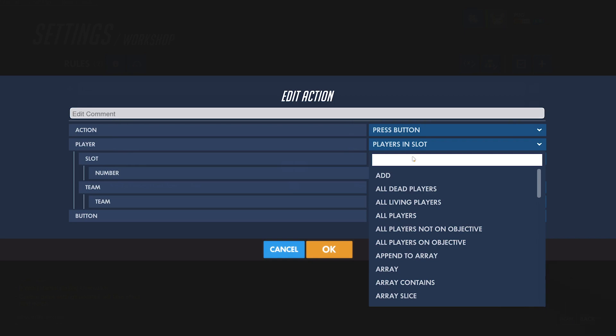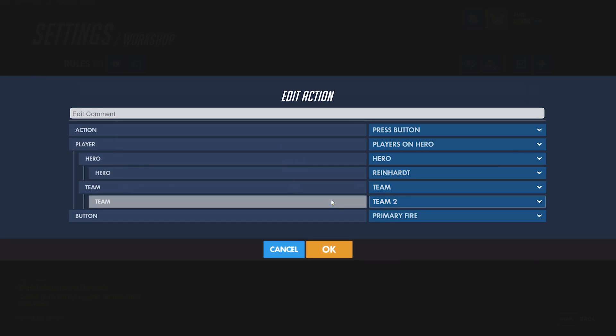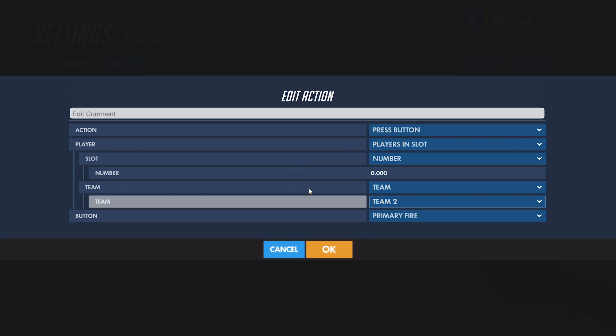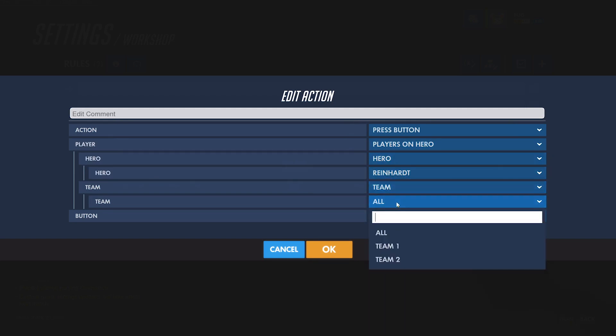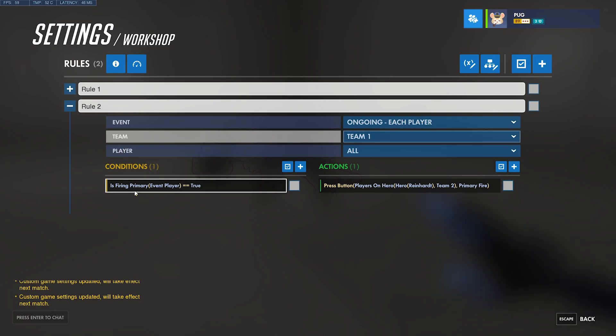You could target any player on team 2, or any player on team 2 who is playing Reinhardt. But if you have multiple Reinhardts and you only want one to be targeted, you could target a player in a specific slot on team 2. For this demonstration, I'm just going to do any player on Reinhardt. So now, once I press primary fire, Reinhardt bot will do the same. I'll make a couple more rules for secondary fire, jump, crouch, ability 1, ability 2, and ultimate.